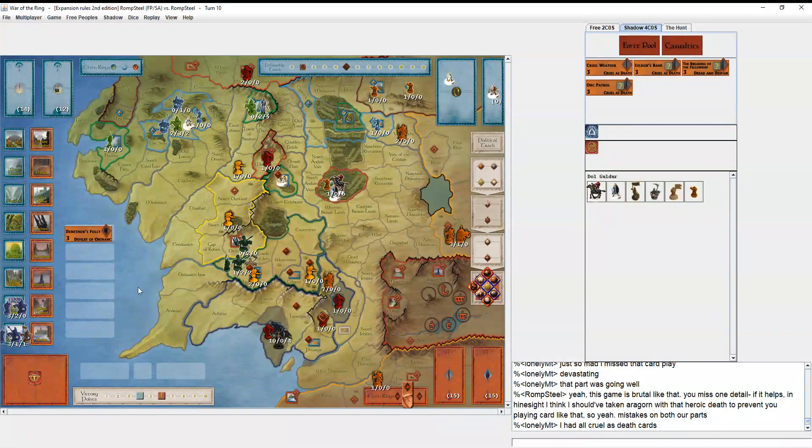Mistakes were made, stuff happened — a pretty epic showdown between Aragorn, Boromir, and Gandalf versus the Mouth and the Balrog in Dol Guldur. I thought it was a pretty cool game. Hopefully I make it to a top three spot, but if I don't, please vote for my Free Peoples military win in the tournament — if mine gets upvoted I get a set of dice, and that would be nice. Thanks, bye.